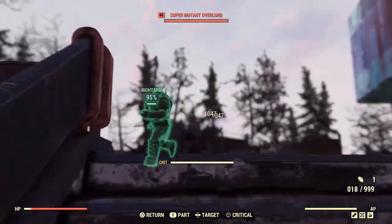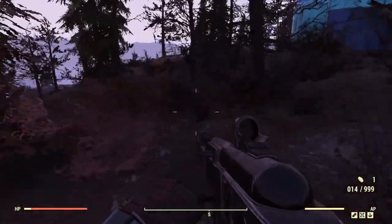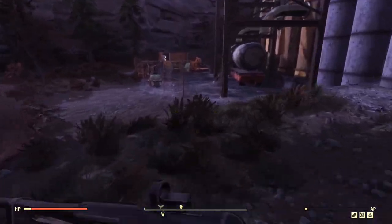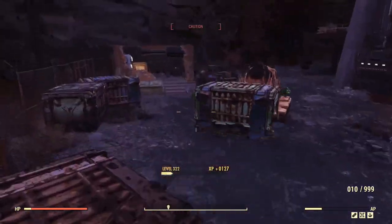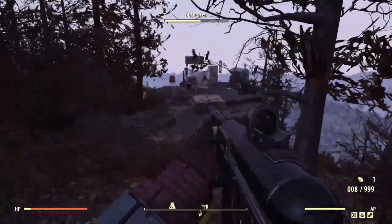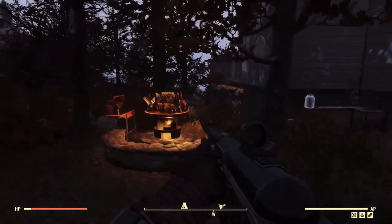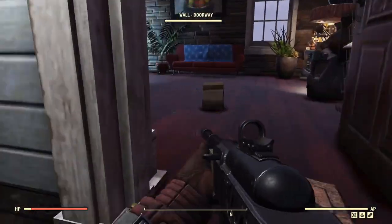All I ask is for Bethesda to consider bringing back a more beneficial method for farming Atom in this game. A lot of people are missing out on really cool stuff, whether it's for building camps, weapon skins, armor skins, whatever it is. It doesn't have to give you enough Atom to buy everything in the store, but enough to buy some items like we used to. At the moment, if you wanted to buy everything coming out each month and had Fallout First on top of that, you would easily be spending over £50 or $50 a month — more money than most of us spent buying this game. Something needs to change, because right now it's coming across like Bethesda is literally just trying to take every penny from our pockets.